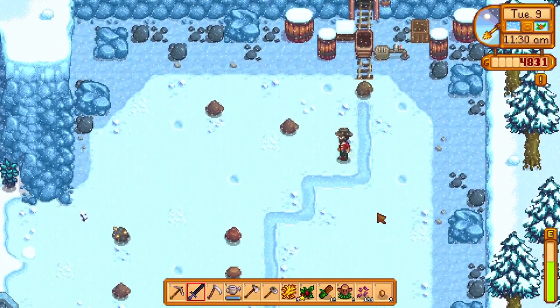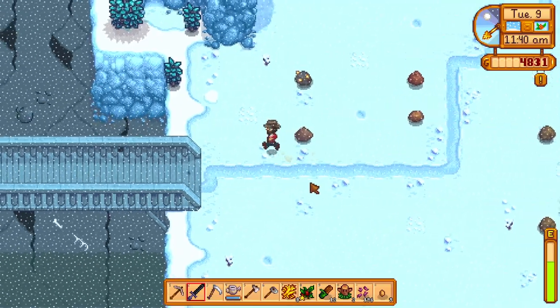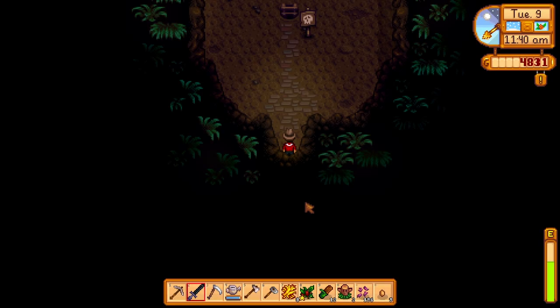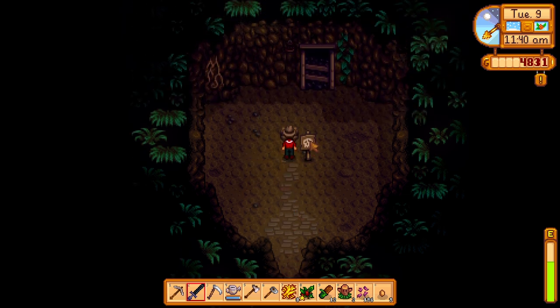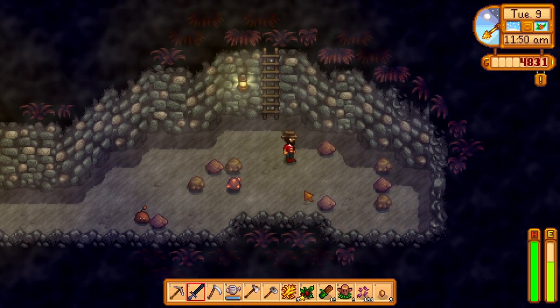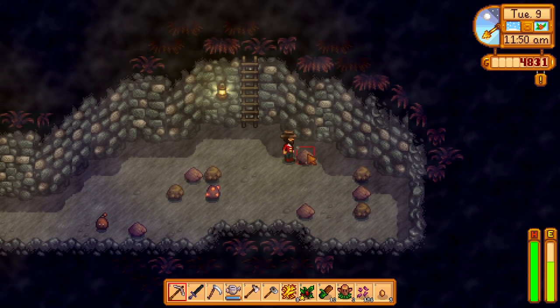I found this little cave here beside the quarry. It seems to be a different zone — it's not the mine, it's a separate little mine. So we're gonna go explore this, see what's inside. Looks like it's got quite the warning there. Okay, we got a slime that's kind of a rusty color. I haven't seen one like that yet.